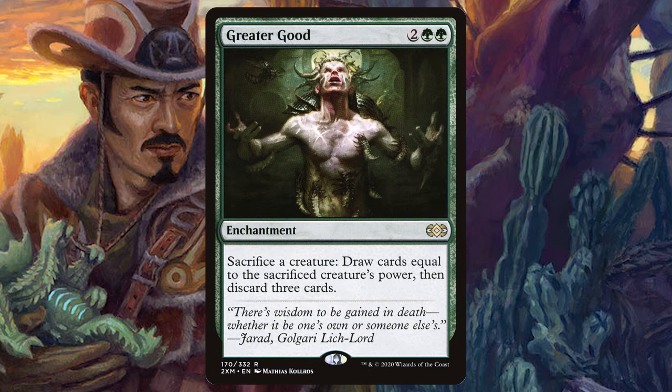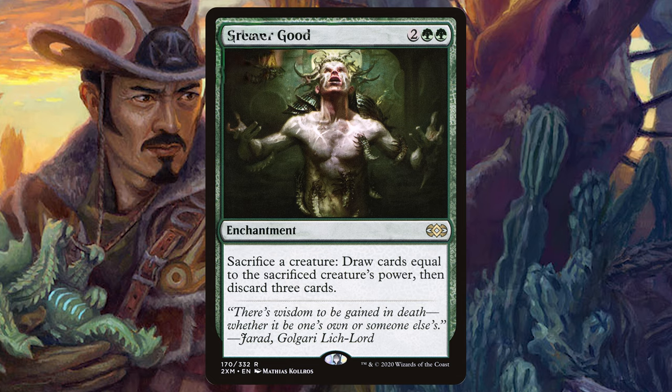I'd also include Greater Good — just reprinted in the Sheldon Spellbook so many of you may already have a copy. Four mana: sacrifice a creature, draw cards equal to its power, discard three cards. With 4/2 plant tokens, you draw four and discard three, netting one card. If you discard three deserts, Yuma triggers three more 4/2 tokens. Also consider Sylvan Safekeeper for one green — a 1/1 human wizard that lets you sacrifice a land to give a target creature shroud until end of turn. This protects Yuma and also creates a sacrifice engine for your lands, generating more 4/2 tokens. At end of an opponent's turn you can sacrifice two or three lands, get tokens, and then alpha strike.